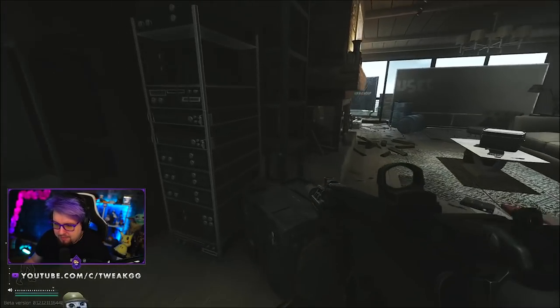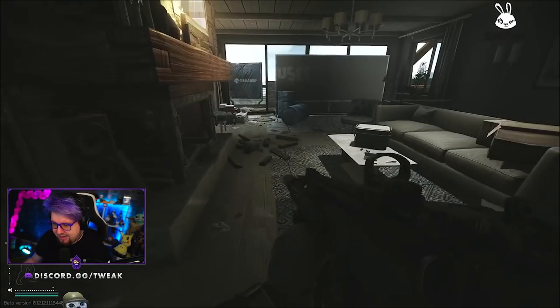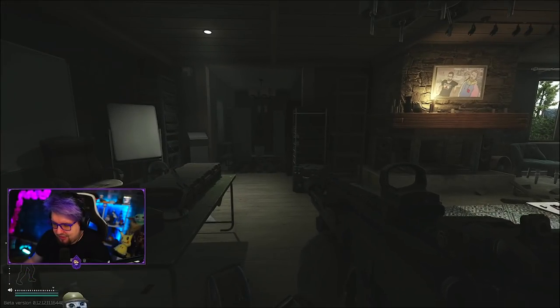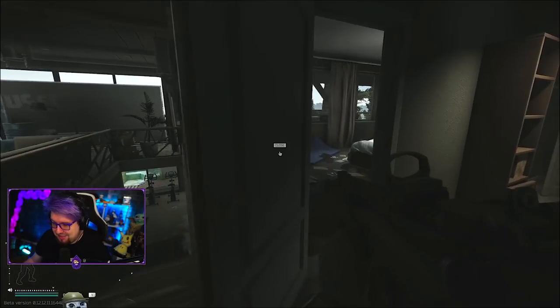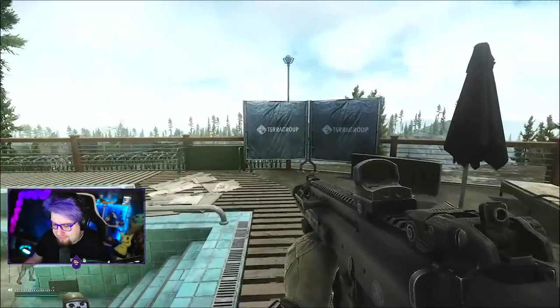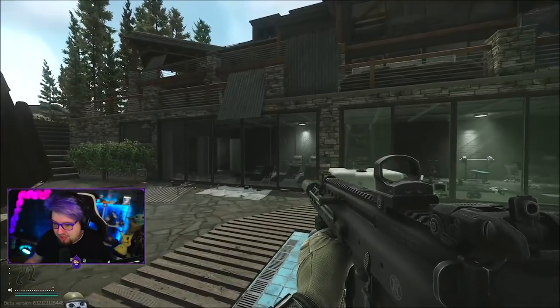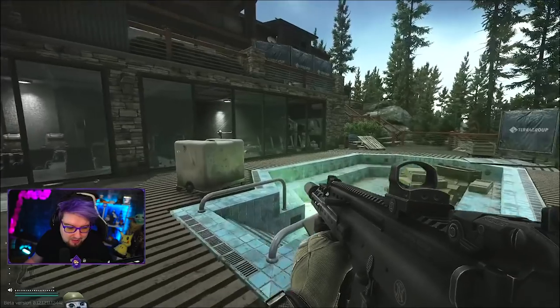Coming out here, there's a weapon crate. On these shelves here you can also get tech loot. And I think that's pretty much it for the house. I will tell you guys, there is an absurd amount of loot in these houses — it's crazy. So if I've missed something, I'm not surprised. This is just the route that I go through, and if I've missed something leave a comment down below and I'll check it out.